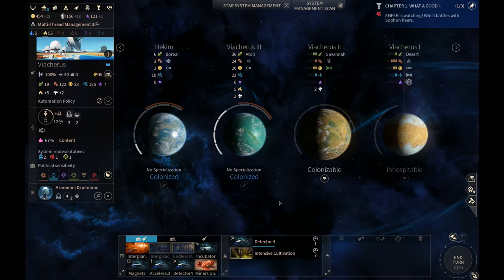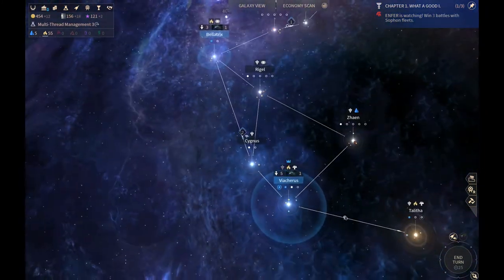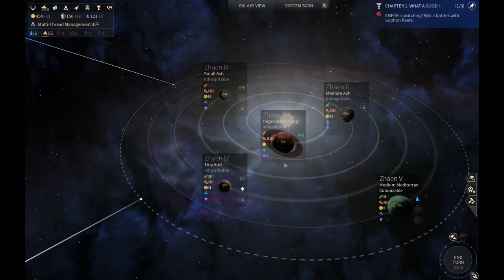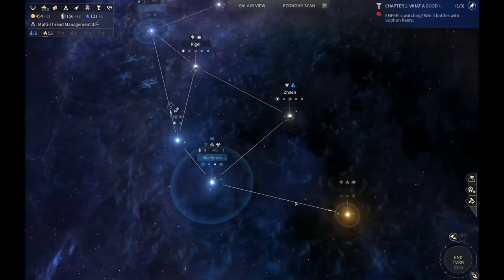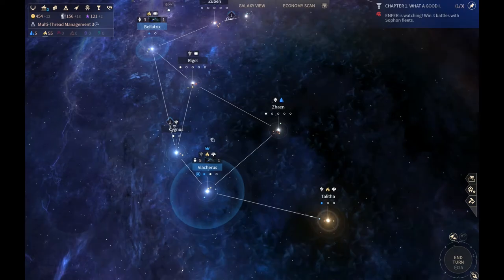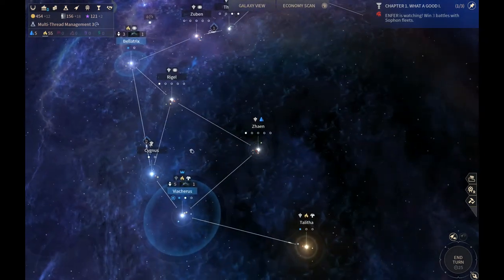Well, you got your military ship there, so you're pretty safe. And we got another scout coming here in one turn. We should maybe take him around and scan any missing anomalies — we have a few down there, and some on Zan, and some we can't do yet that are locked. There's some on Rigel and some on Sinus even. He's got a lot of scanning to do. I remember this in Stellaris — going along and re-scanning things after you'd already explored.